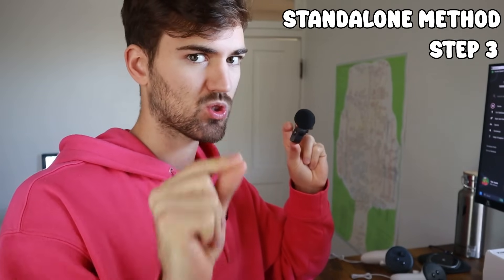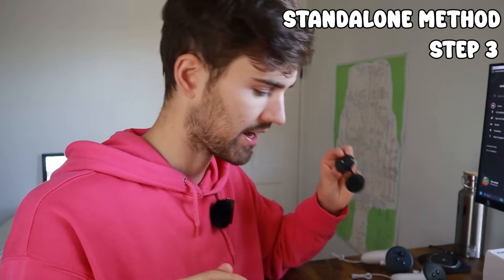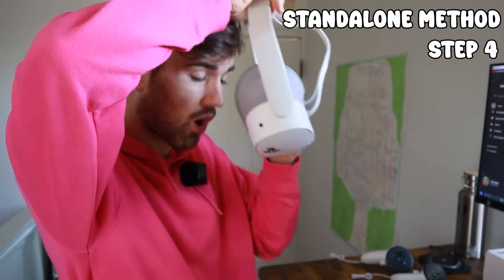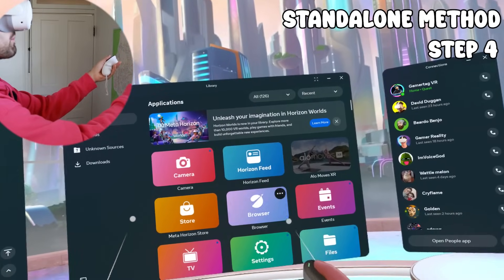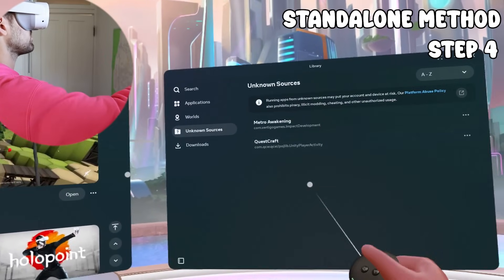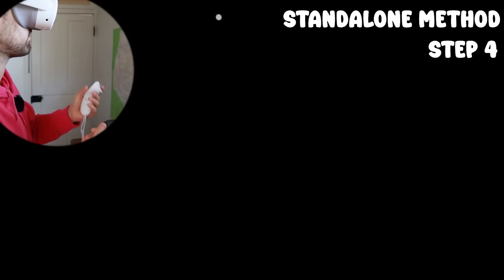You can disconnect the cable now since everything is sideloaded. On the Quest, go to your Library — the app won't show in the main library. You need to go to Unknown Sources, where sideloaded apps appear. Open it from there since it's not an official Meta app.